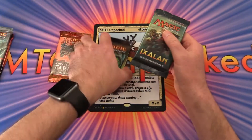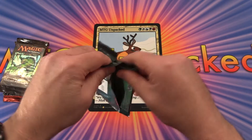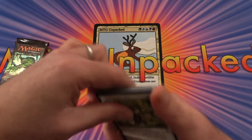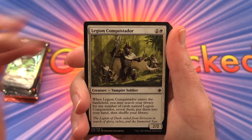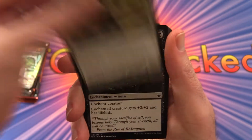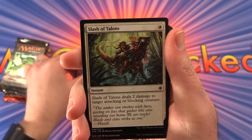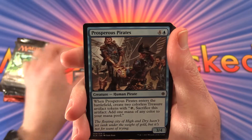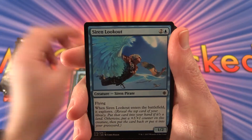I'm going to start with Ixalan. This was one I had from the FNM a few weeks ago — it was just sitting there and I couldn't resist, so I thought I might as well open it. We have Legion Conquistador, Mark of the Vampire, Frenzied Raptor, Slash of Talons, Exiles Diviner, Prosperous Pirates, Deep Root Warrior, Siren Lookout.